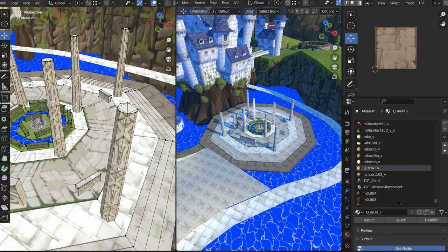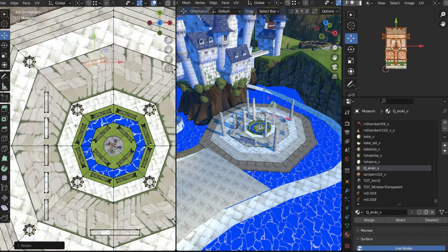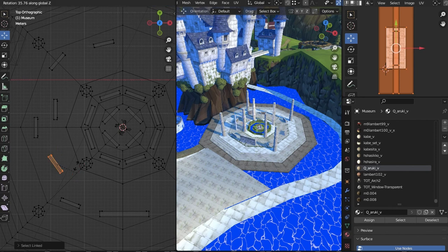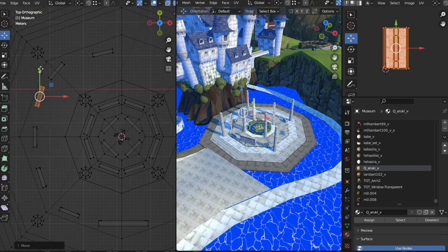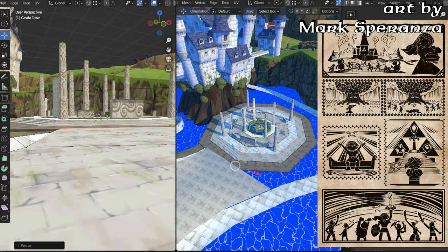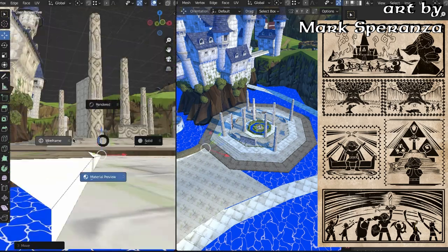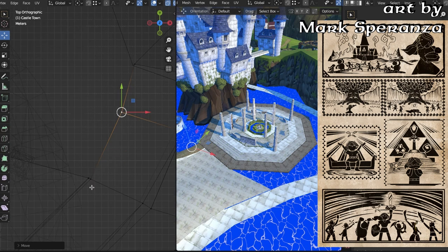I'm thinking about what else I want to address with this museum. There's some new art that I want to show off. After the first museum video, I continued to receive art from Mark Speranza, who contributed a lot. He did a lot of different panels retelling the story of the Hero of Time, and I think it's just beautiful. I'm going to put on screen all the panels together that he created telling this wonderful story of the Hero of Time's life from the events of Ocarina of Time, told within the art style of the Wind Waker's tapestries.